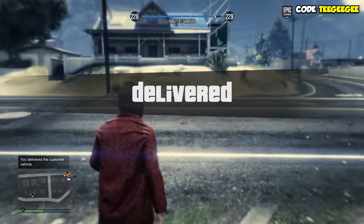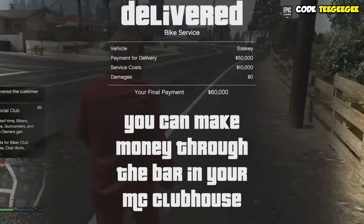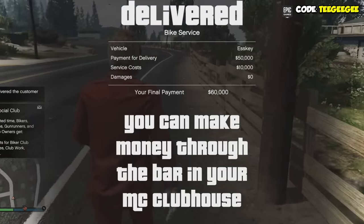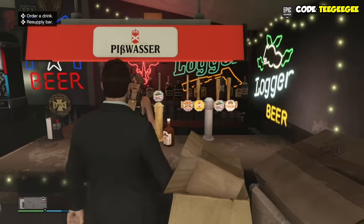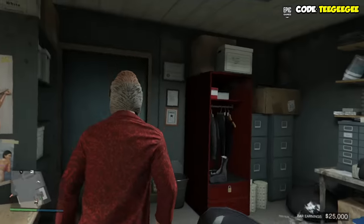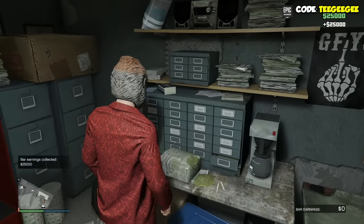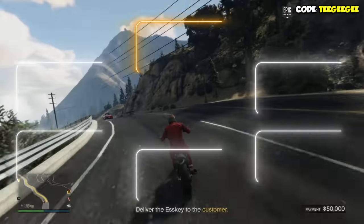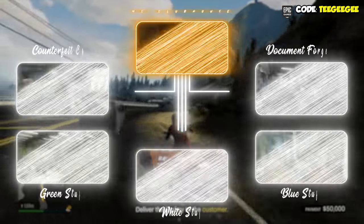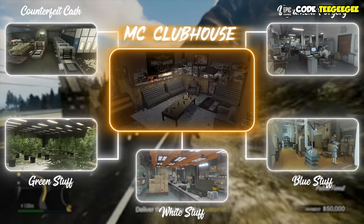Another important thing about the MC Club is that you can make money through the bar in your MC Clubhouse. As the owner, just go up to your bartender, start a resupply mission, and keep that bar stocked every couple of hours. Then head into your office in the clubhouse and pick up the money that'll be laying there. So now in 2022 and beyond, instead of just being a place to buy more businesses, there are two ways to make money with the clubhouse.